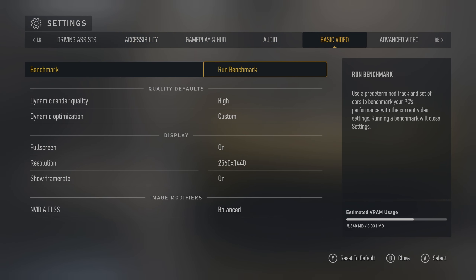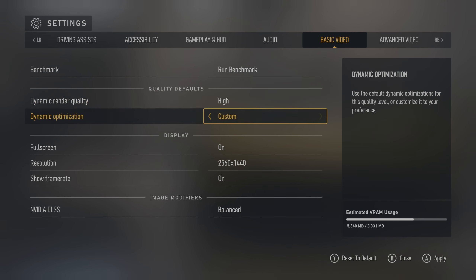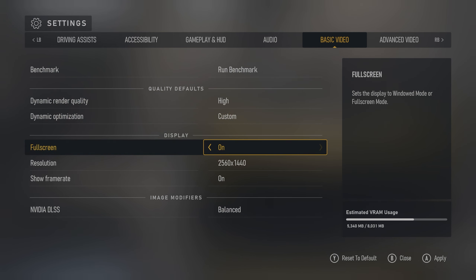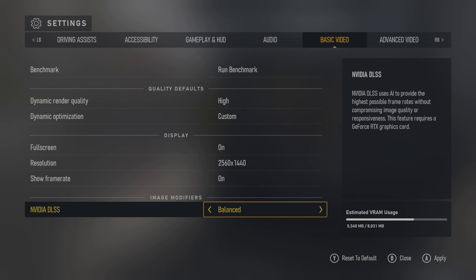Basic settings: dynamic render quality is going to be on high. Everything here, custom. Full screen. 1440p. Show the frame rate. DLSS on, balanced. Make sure you have it on balanced.